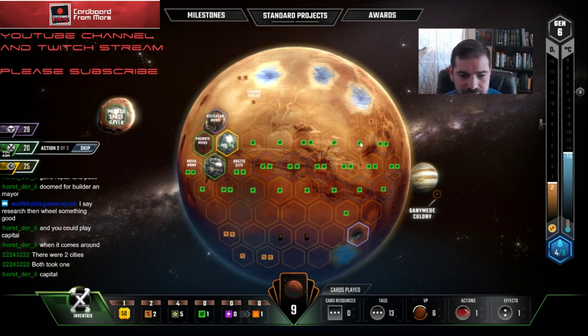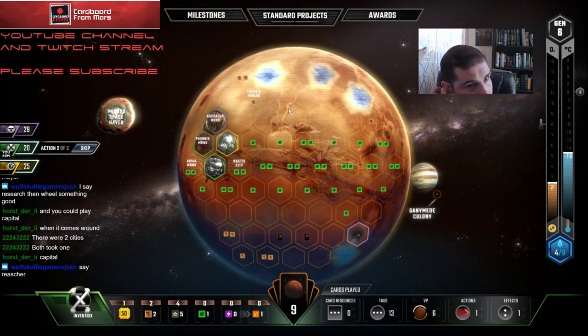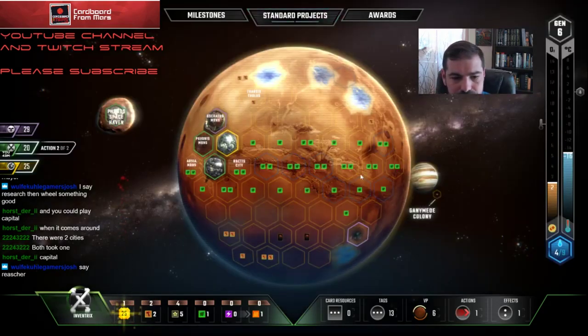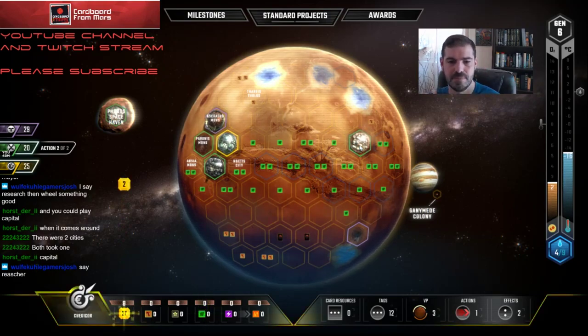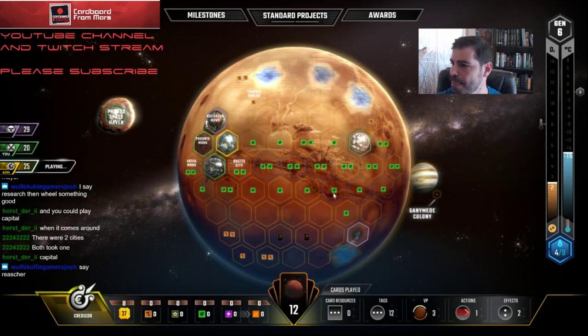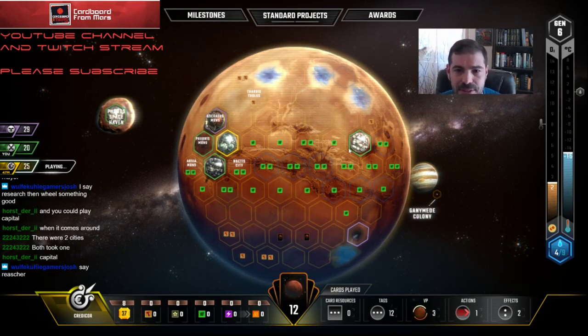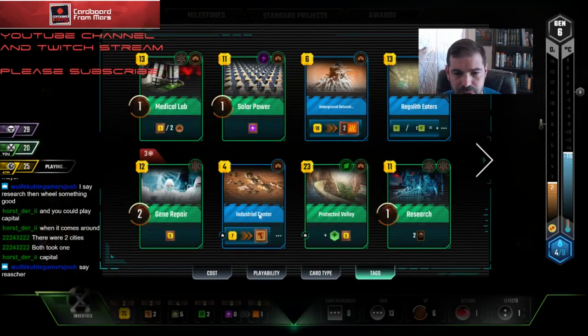I could just drop the city here and then immediately play Protected Valley right here and just scoop up these greenery tiles — that may just be better. Yeah, I like that better. Worst-case scenario if nobody plays a city and I absolutely have to, I can put Industrial Center here.